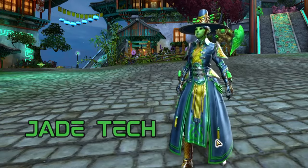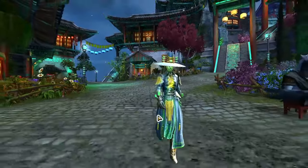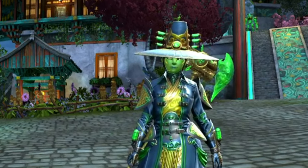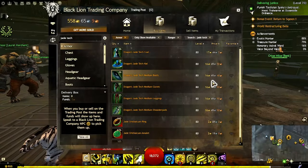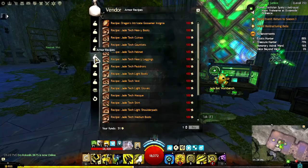Jade Tech — there are multiple themes coming from this set, and I really love how they all mesh together: Asian culture, dragons, technology, cyberpunk, water, and apparently mystery and intrigue — the hat is so big it hides everyone's face no matter what race you put it on. Jade Tech armor is acquired through crafting or the trading post. Recipes for crafting can be bought from the Zunlai Jade Sales Associate with Research Notes in the End of Dragons expansion, and a level 400 Leatherworker is required.